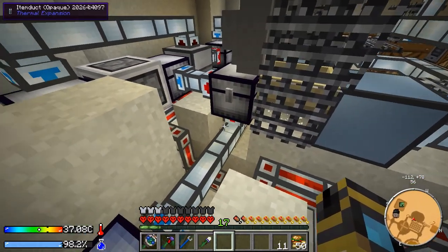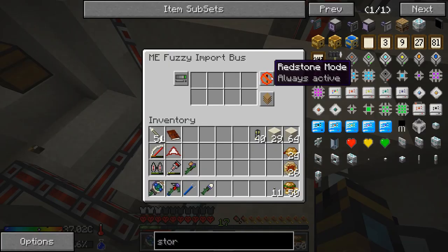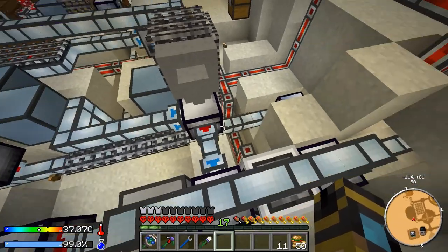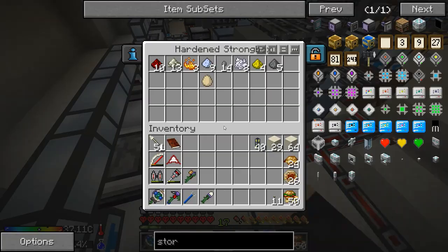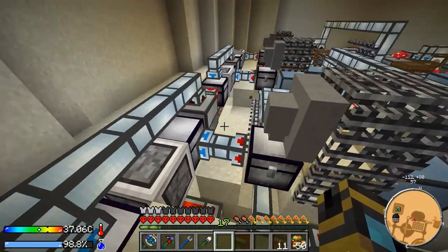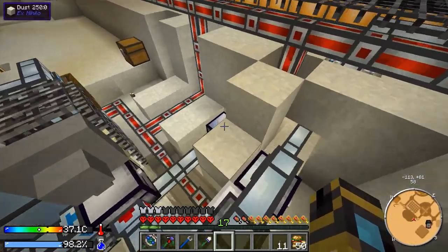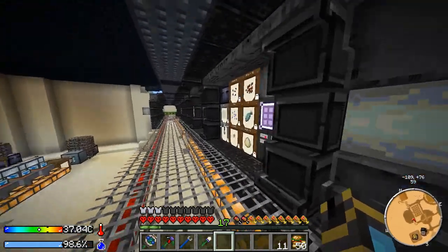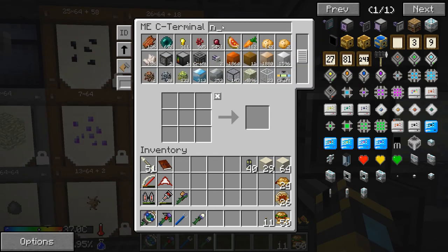I kept the item ducts under here because I couldn't really find a way to blacklist items on the fuzzy import bus — you can only whitelist as far as I know. So I just kept the item ducts so I didn't have to figure that out. What I have is it blacklisting the pulverized ores, broken ores, or crushed ores. I just have it going into this chest and then a fuzzy import bus pulling it into the system, so that works nicely. I had some wither skeletons in my auto spawner.